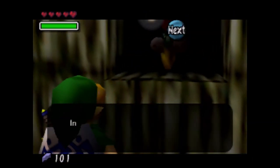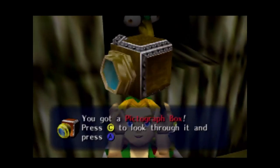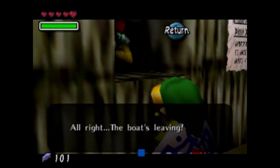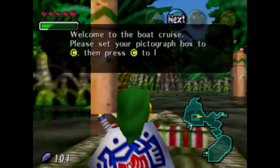That's Koume. Now we're actually going to use that pictograph box. There is one heart piece that we can get with this pictograph box, and there are two ways we can get this piece of heart. In this playthrough I will show both ways.